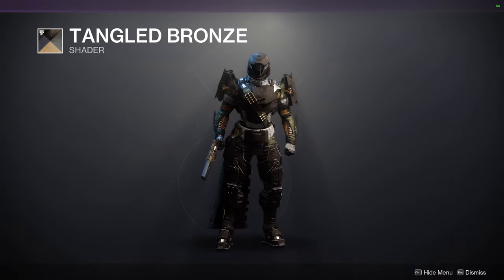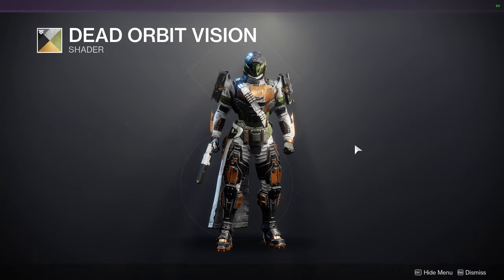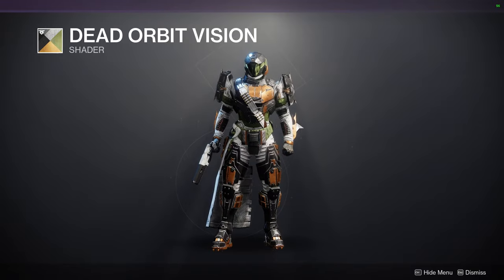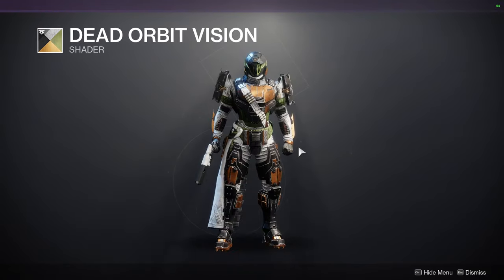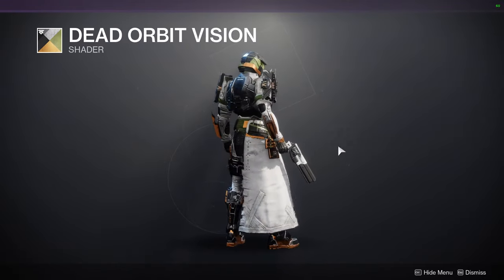If you want a decrepit look, Tangled Bronze is going to be the look for you. We have Dead Orbit Vision, which I'm not the biggest fan of - it's the orange-gold, almost brown color. Honestly I think it's the green that really ruins it for me. The color itself is fine and can look really cool, it's just the green.